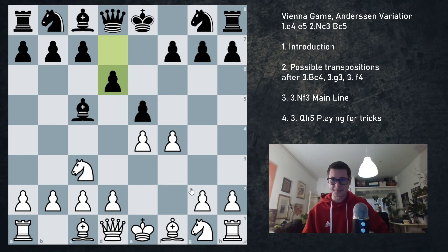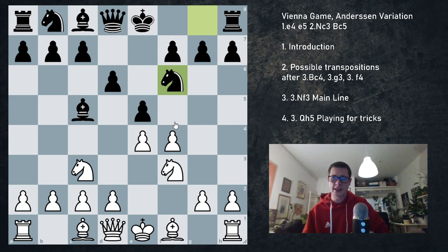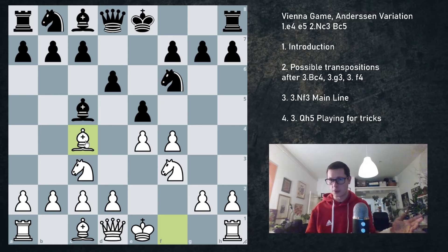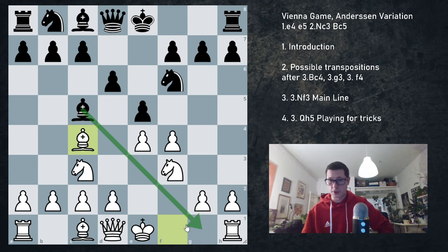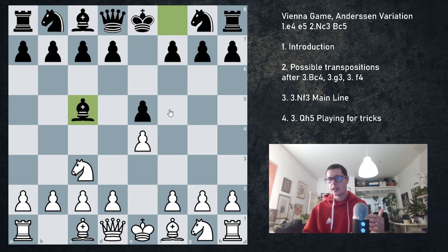So for example, d6, Nf3, Nc6 — we are now in the Max Lange defense. And if Nf6 then Bc4 we are in the Stanley variation. So f4 is most likely going to transpose unless black goes for this Bg1 dubious stuff. So as white, if you would like to accept being in the Anderson defense, then play Nf3 or Qh5.